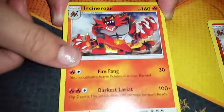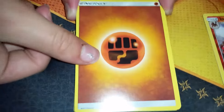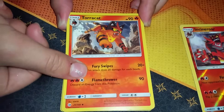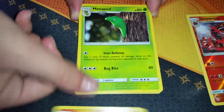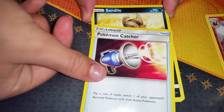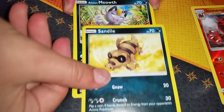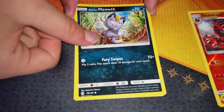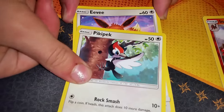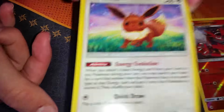Your second rare is also Incineroar. There's the energy. Torracat — so you can evolve to Incineroar. And Metapod. Pokemon Catcher. Sandile. Alolan Meowth — not just any Meowth. Pick a Peck. Eevee with the ability Energy Evolution. And that's the last one. You have to take the Incineroar card and hold it up to your heart.